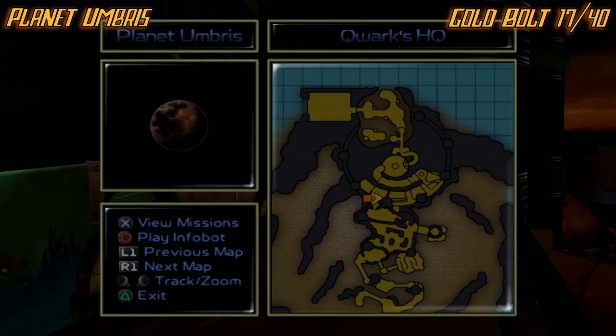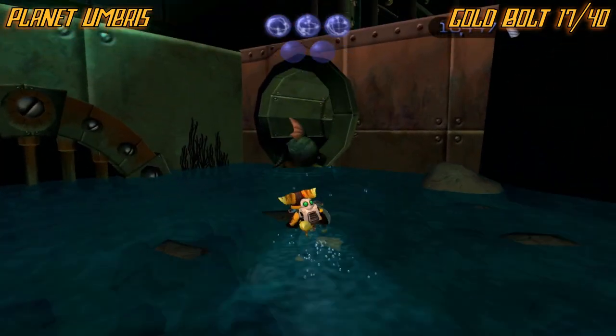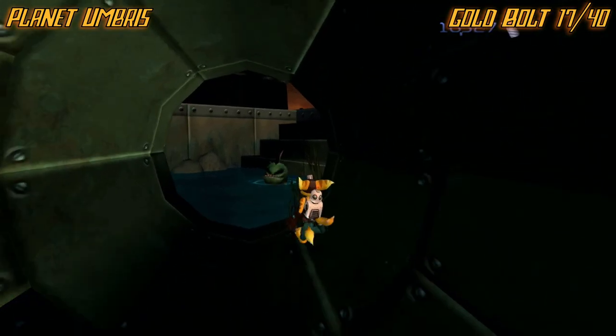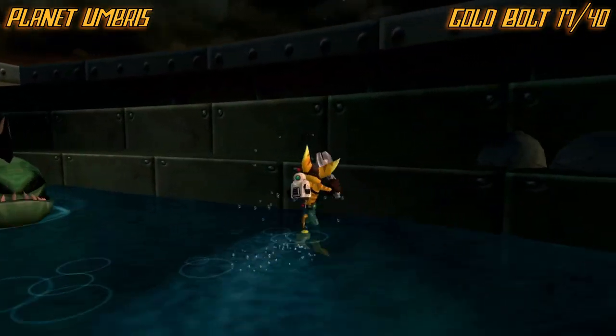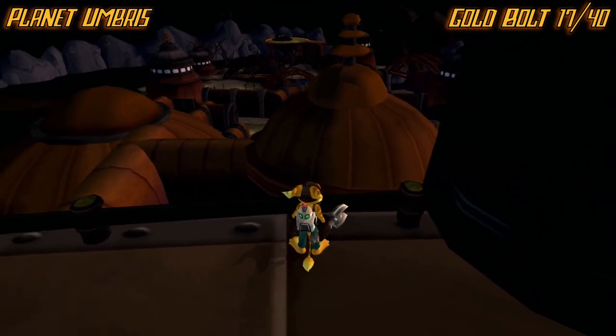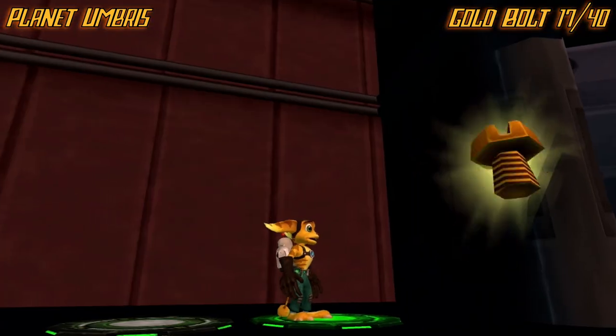Once you get to this area — kind of middle-ish where the lurker sharks are — jump down here and clear them. At this second area, once you get up these stairs, you're going to want to look over the edge. Make sure you're at the right area, and then jump down here to get the golden bolt.